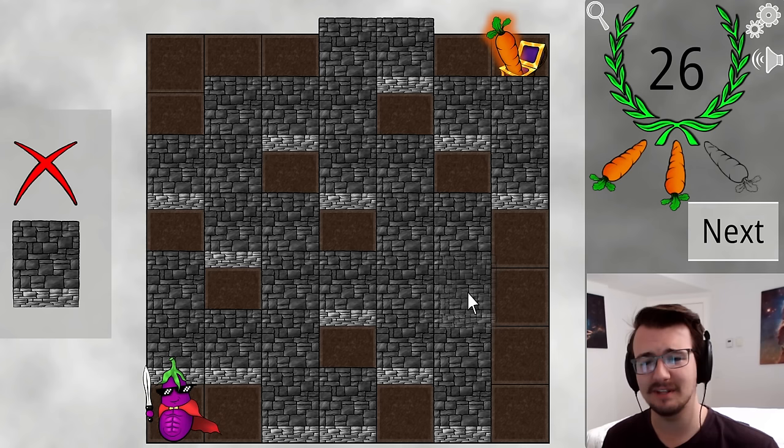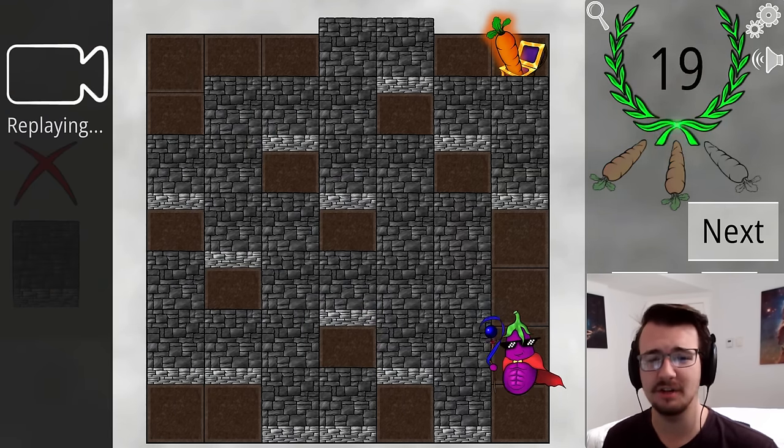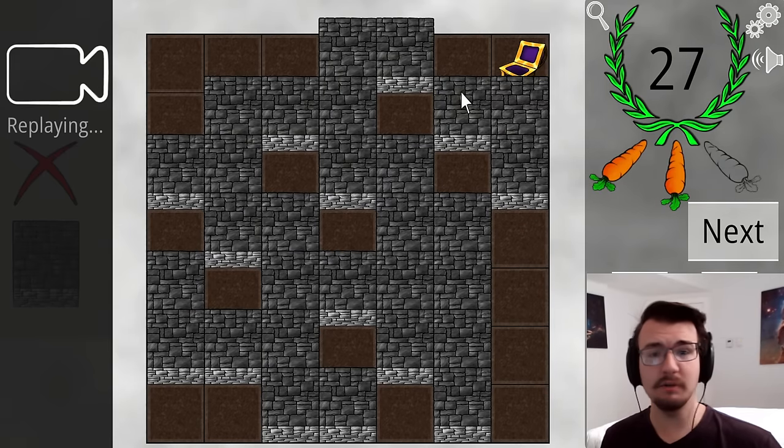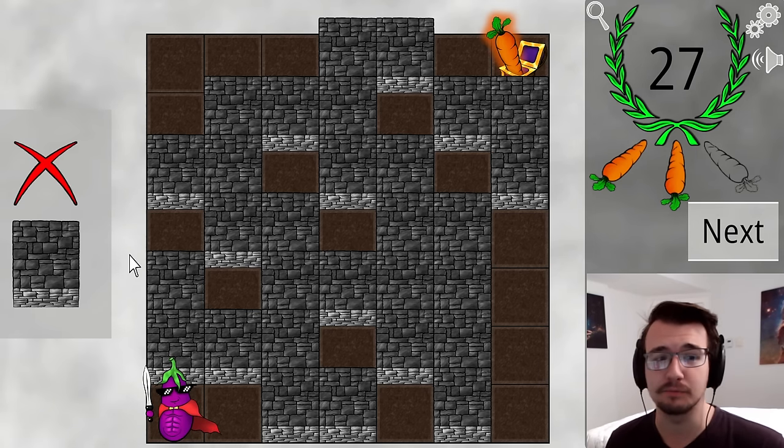I could prevent the double teleport if I block up this space. At least it's pretty damn annoying now. I think that's also going to be 26. Oh — it's 27! And actually, I guess it's just as fine to zigzag around. Annoying that's not three carrots, but at least it's progress.